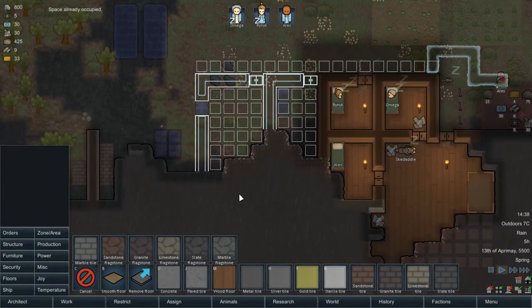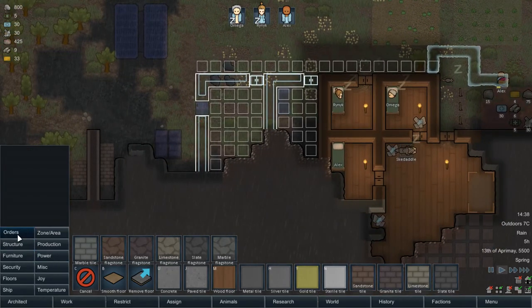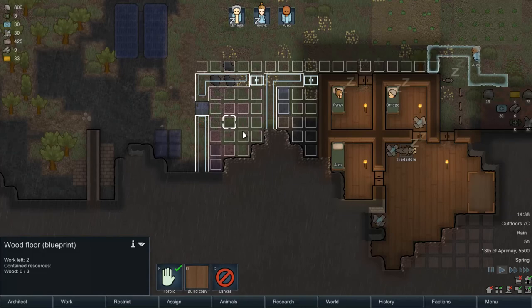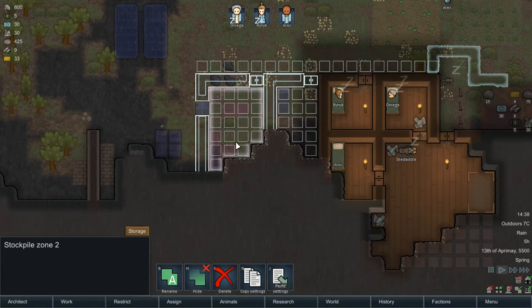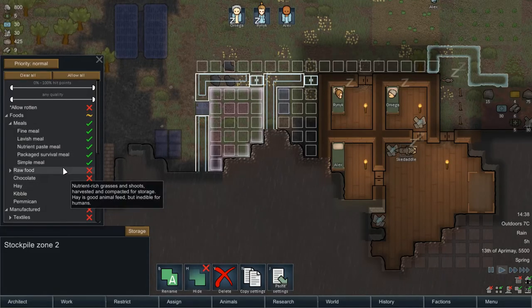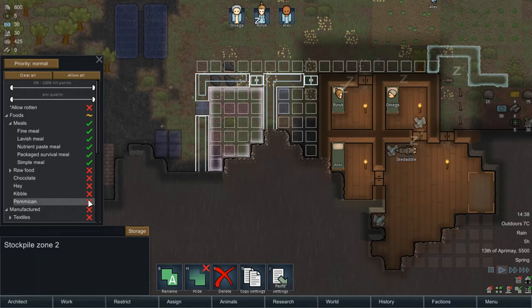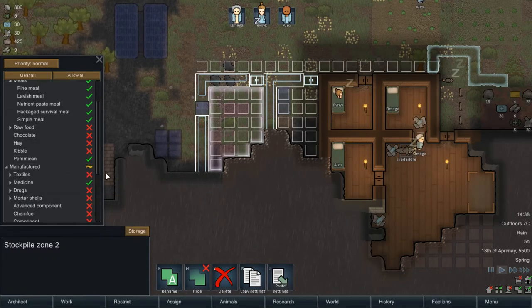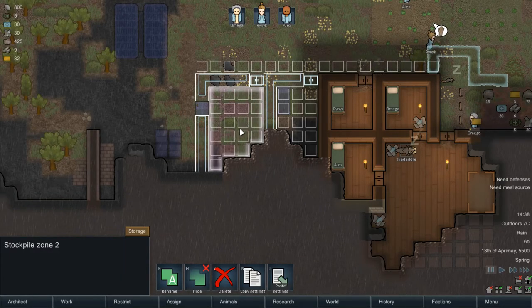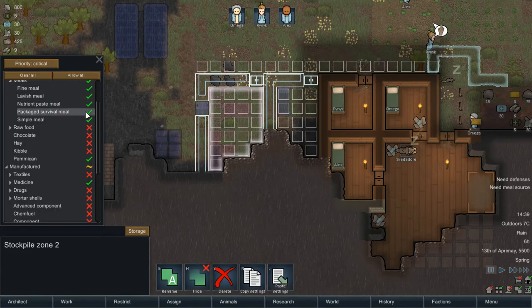We'll also need to zone areas - clear all and we only want this for our meals. I'm not sure about raw food because it's classed as raw food, so it might taint the food and make them start puking everywhere. We also need to make this critical so they use it first.